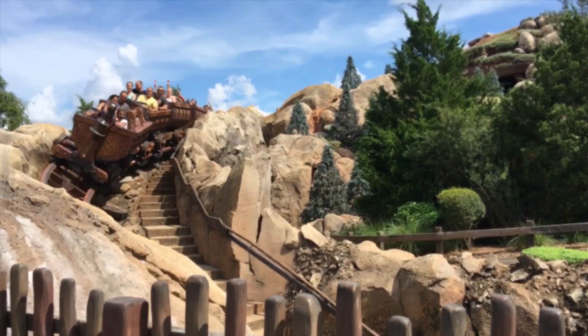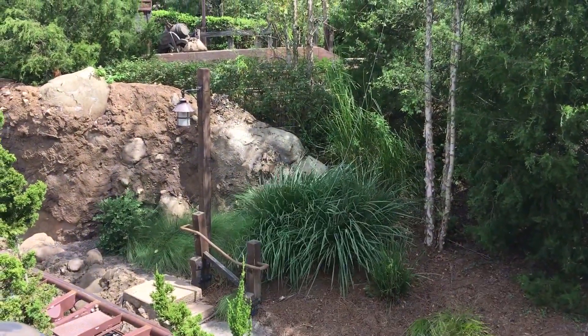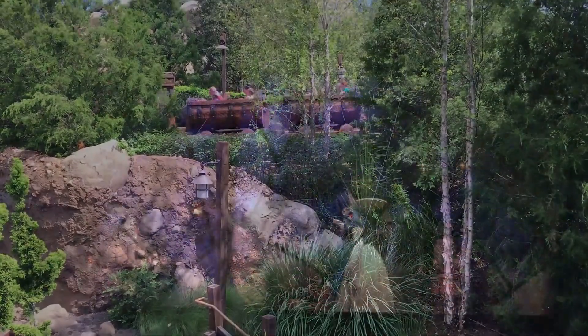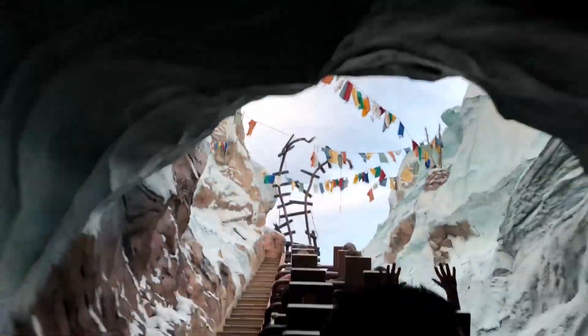To up the stakes, add Seven Dwarfs Mine Train — technically not a mountain, but mines are in mountains and it's a super fun coaster. It's a 39-inch height requirement and features dark ride moments. It's really hard to get a fast pass for this one. And if you want to expand your mountain conquering to another park, head to Animal Kingdom for Expedition Everest: dark moments, a backwards track, speeds of 50 miles per hour, an 80-foot drop, and the disco yeti. It has a 44-inch height requirement and is one of the most thrilling rides at Disney World.